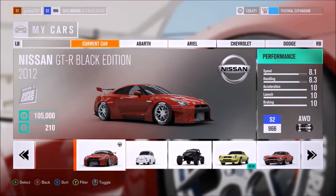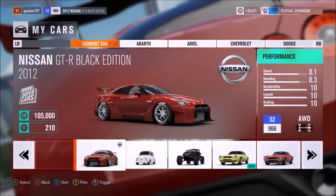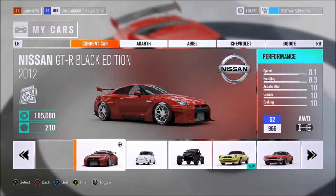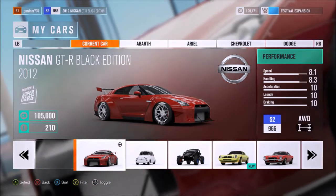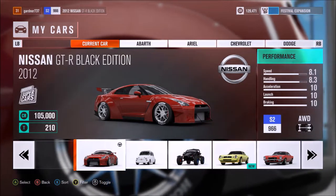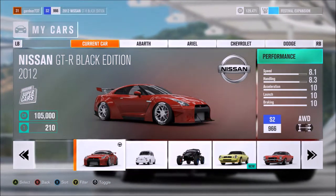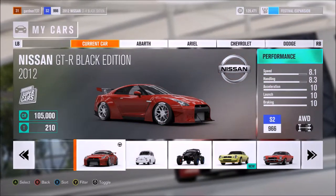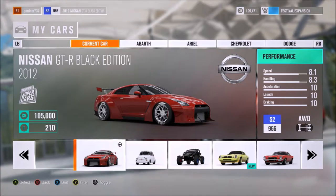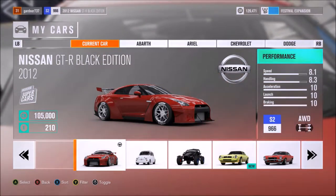Obviously we've got the 2012 Nissan GT-R Black Edition, but it's actually in red. If you follow Forza, you'll see in the corner the rating, which is S2 — the second from highest. It goes D, C, B, A, then S1, S2, and then X which is 999, the highest level you can get. Mine's S2 966, so we're close to 999. I don't think you can actually get this to 999. It's worth 105,000 credits, which I believe should be much more, just because it's such an awesome car.